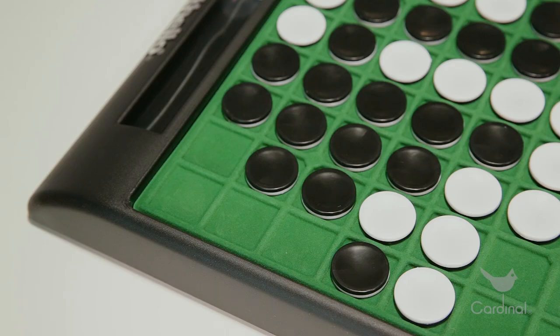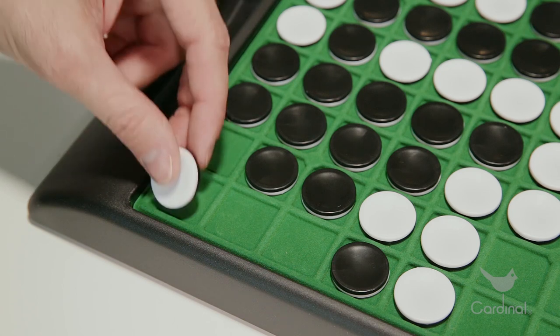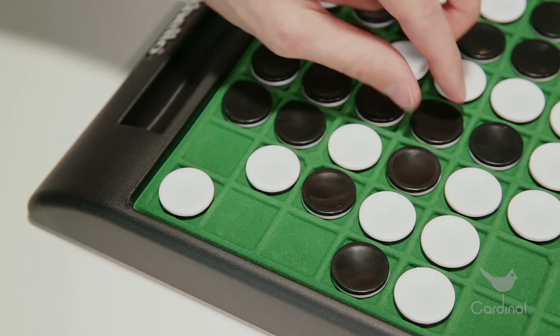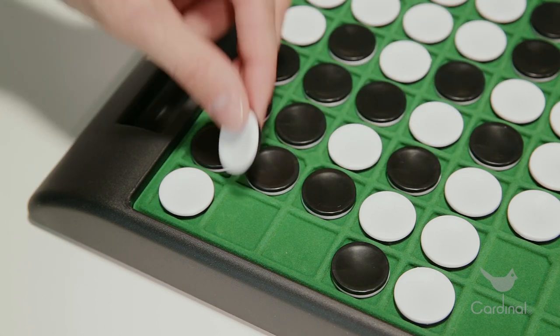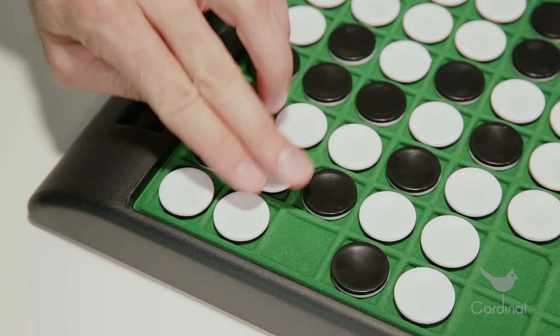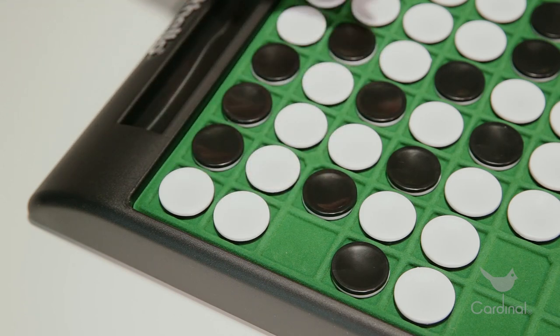And now, here are a few tips that I learned along the way to becoming a world champion. First, the best spaces on the board are the corners. Once you've played a piece in a corner, there's no way your opponent can ever flip it over again, so you get to keep it forever. And then if you get the edge spaces next to the corner, your corner protects those pieces permanently as well. In this way, you can keep building out from the corner.